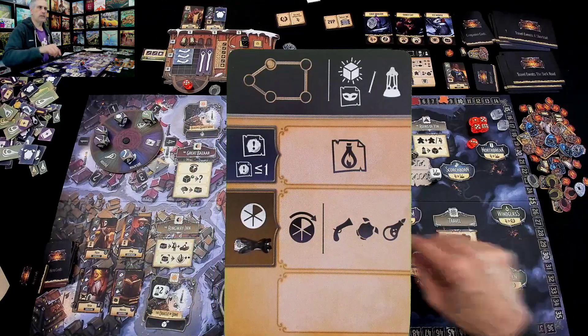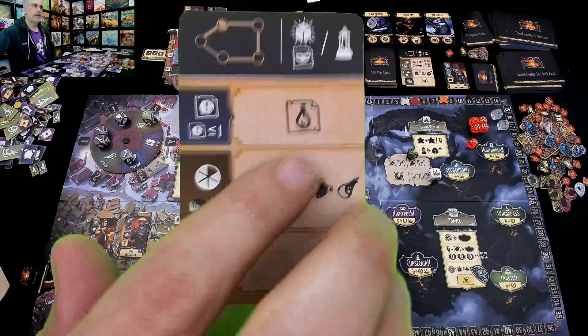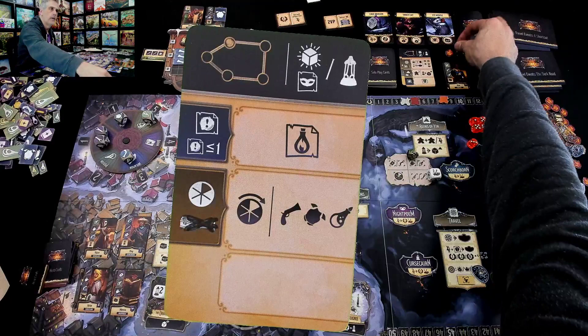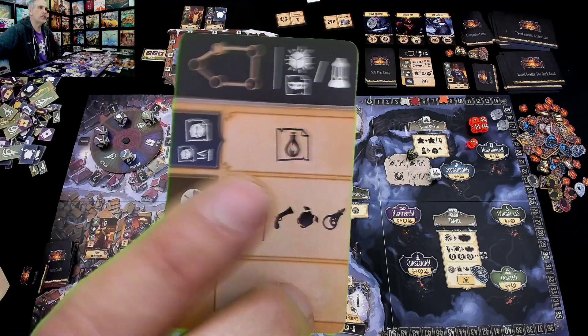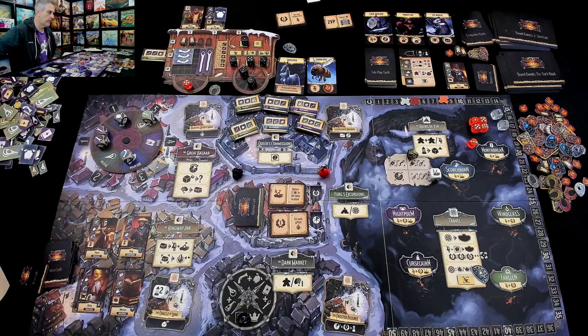Nope — he is going to travel. And if he had an illuminated die, he would get a commission, but instead he's getting a lantern. And now, what's he going to do in this space? If he has one or fewer commissions, he's going to take a commission. And yeah, that's what he needed. That's why he didn't travel before.